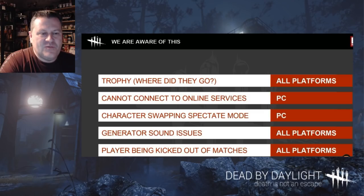They're also aware of: trophies disappearing on all platforms, cannot connect to online services issues, and character swapping in spectate mode — when you're dead and spectating and someone else dies, it snaps back to your own dead body and you have to click off. They even removed the arrow buttons at one point, making it worse. Generator sound issues — specifically on the Red Forest map, generators sound like they're missing a piston and sputtering once fully running. And players being kicked out of matches — they are aware of that issue as well.